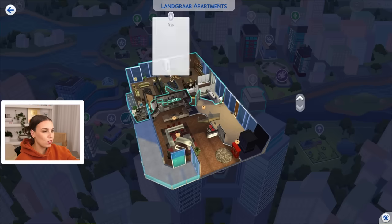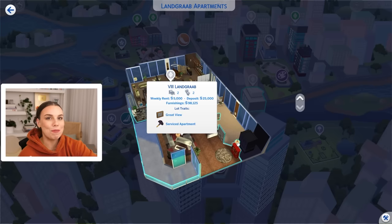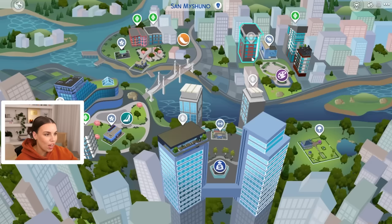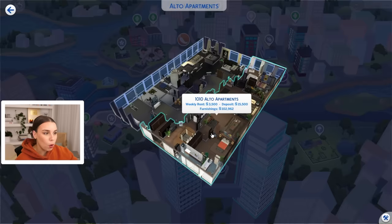Is that 8 Land Grab? Roman numerals always confuse me a little bit, but I absolutely love them. I actually always wanted a Roman numeral tattoo on my wrist, but I've been too scared to get one. So if you guys have ideas for the Land Grab apartment or the Alto apartment, let me know in the comments down below. And don't forget, if you do purchase any Sims packs from the EA app or the sims.com, you can use my code DELIGRACY at checkout and that helps support me as a creator. Thanks to EA for sponsoring this part of the video.